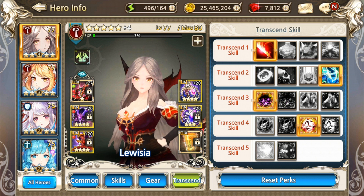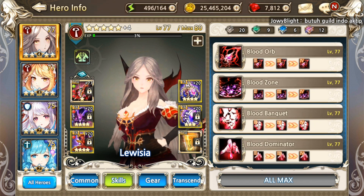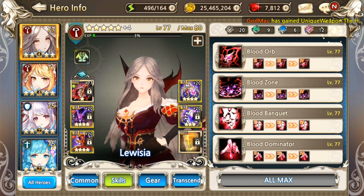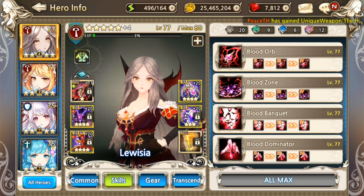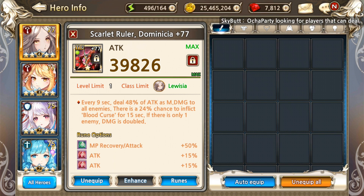Now for Transcendence 4 — you guys are well aware of the problem with Luizia. It's regarding her Blood Curse stacking. That's why she has a very high reliance on her Unique Weapon — aside from the damage, the Blood Curse chance is also in the Unique Weapon.